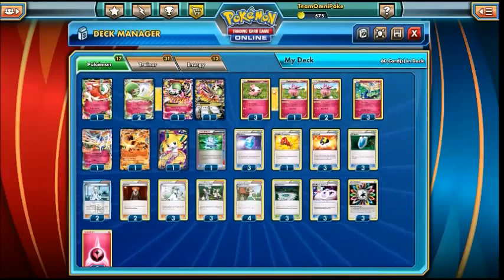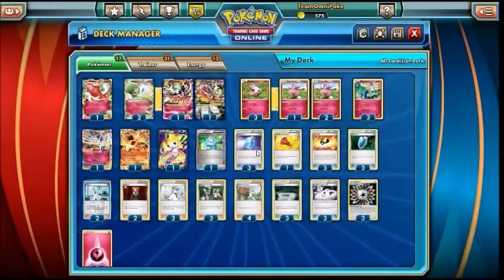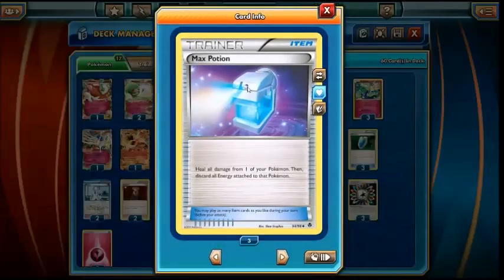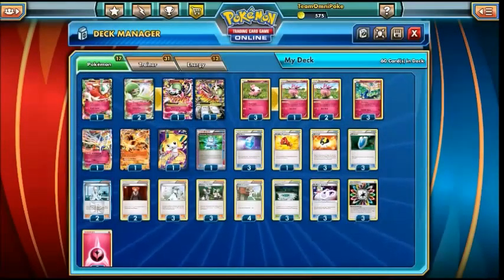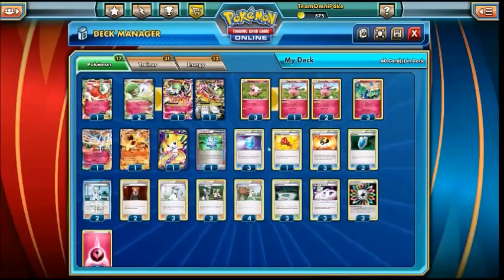We're obviously going to be running an Aromatisse-based setup build with Gardevoir, just for this really useful Fairy Transfer ability, letting you move around your fairy energy as freely as you like, which makes Max Potion really good as well. Because you can move all of your energy off of a Pokemon, use Max Potion, and then shovel the energy back on again — and it's like you've got a new Gardevoir, or a new Florges, or a new Xerneas. Fairy Transfer is really good for Max Potion.